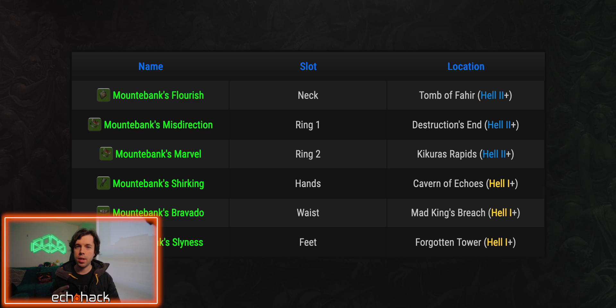Here's where to find all Montabank pieces. Montabank's Flourish is your neck slot — find this in Tomb of Fahir, Hell 2 or higher. Montabank's Misdirection is your first ring slot — find this in Destruction's End, Hell 2 or higher. Montabank's Marvel is your second ring slot — find this in Kikutu's Rapids, Hell 2 or higher. Montabank's Shurking is your hand slot — find this in the Caverns of Echoes, Hell 1 or higher. Montabank's Bravado is your waist slot — find this in Mad King's Breach, Hell 1 or higher. Montabank's Slyness is your feet slot — find this in Forgotten Tower, Hell 1 or higher.